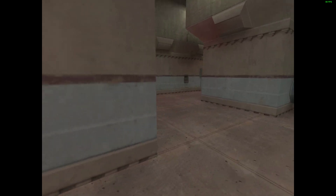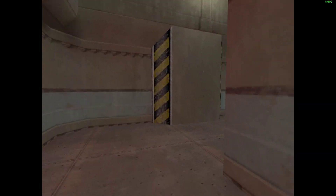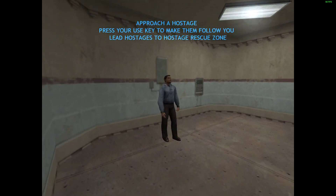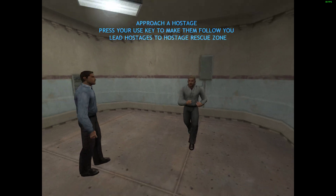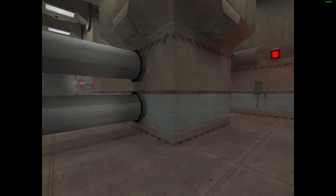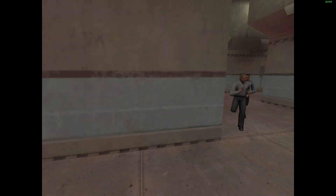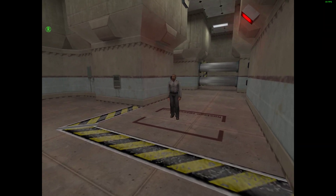Hostage rescue zones can be identified by areas where the hostage rescue icon is visible. To lead the hostages to the rescue zone, you must approach a hostage and press the use key. They will follow you until they reach your rescue zone, or until you face them and press the use key again.